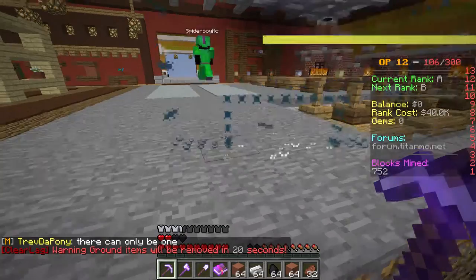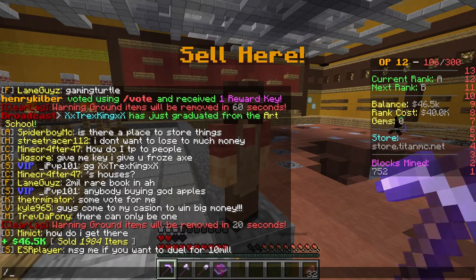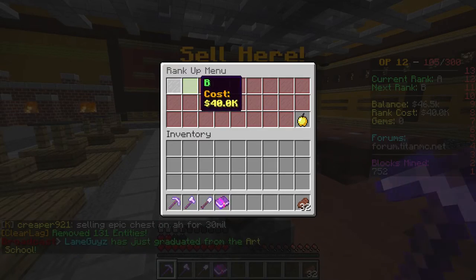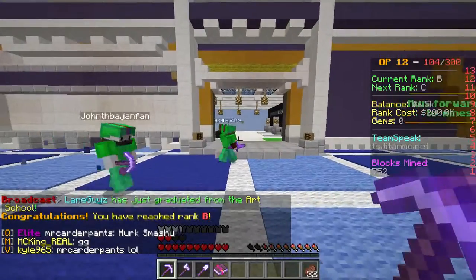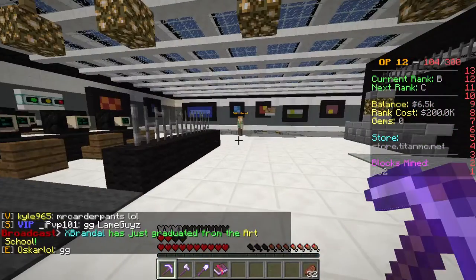So we go up here and sell all of our items and see how much money we get. We can go ahead and rank up to B. There we go, we ranked up to B. GG, thanks. We can go ahead and go into photography class.